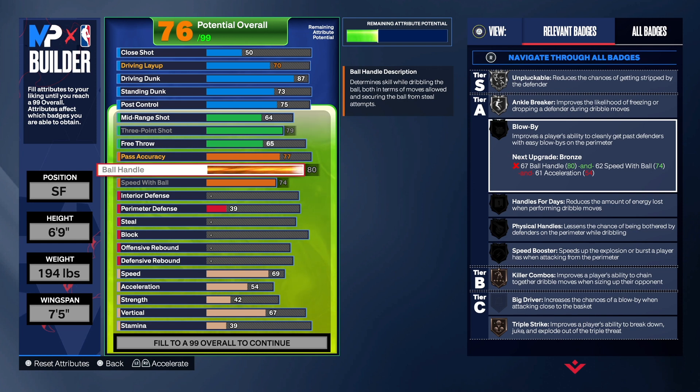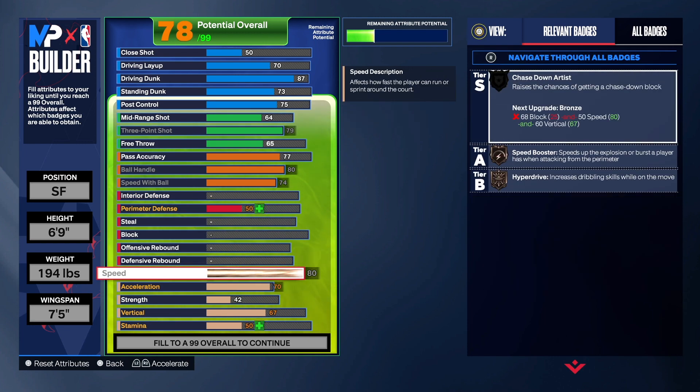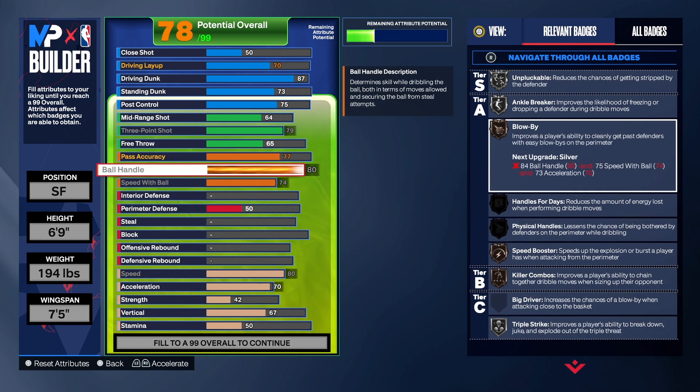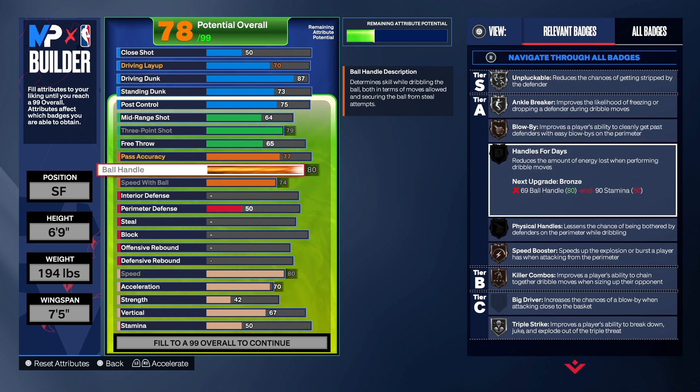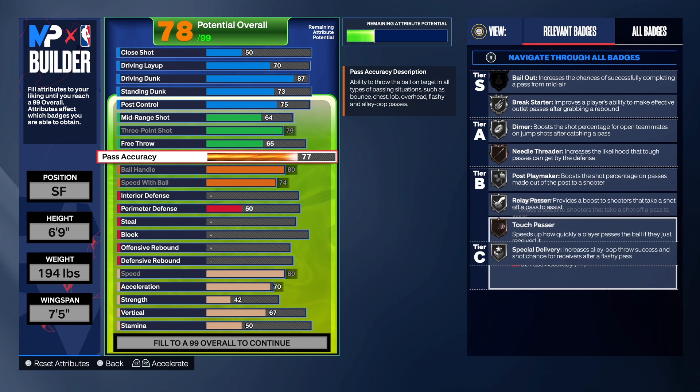For Blow By it says the next upgrade is Bronze and you need a 67 Ball Handle — we got that — and Speed with Ball, and Acceleration. Once you take Acceleration up you'll be able to get that badge. We'll get Hounder for Days once we take the Stamina up. This is what we have for the playmaking — a lot of badges we can work with.